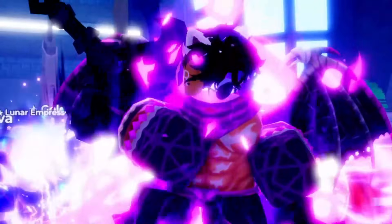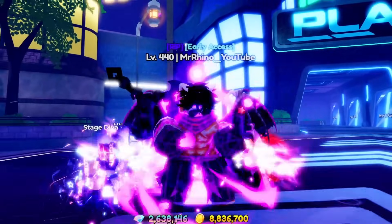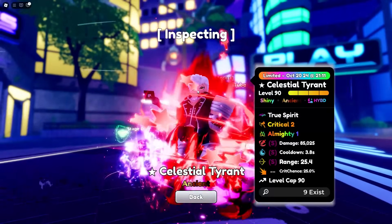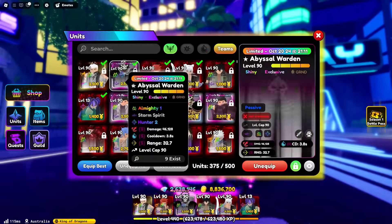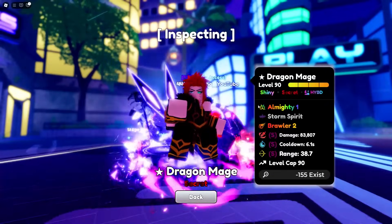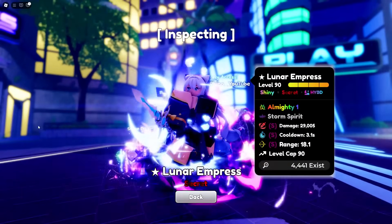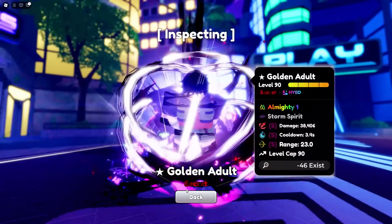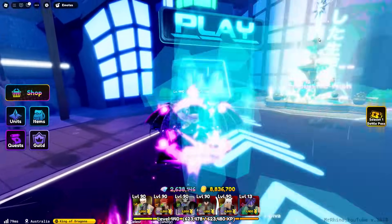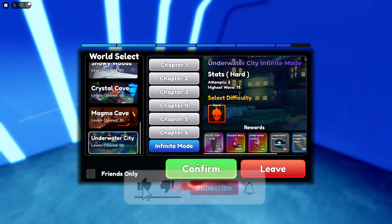What is up guys! In today's video we are going to be doing meta team versus Anime Defenders infinite in this new update 7, and see how far we will go. The units we are going to be using are: Celestial Tyrant with True Spirit, Abyssal Warden, Dragon Mage with those crazy double traits, Lunar Impress, Golden Adult, and last but not least, Stage Diva. We are going to be using this meta team in the latest infinite map, Underwater City.